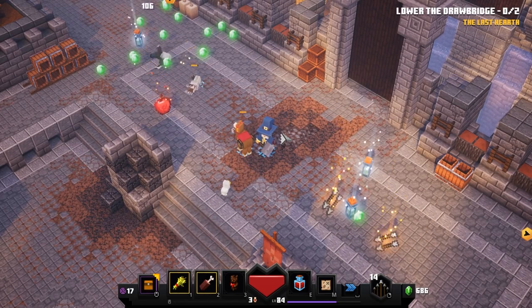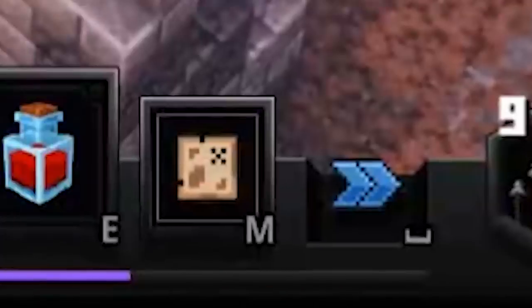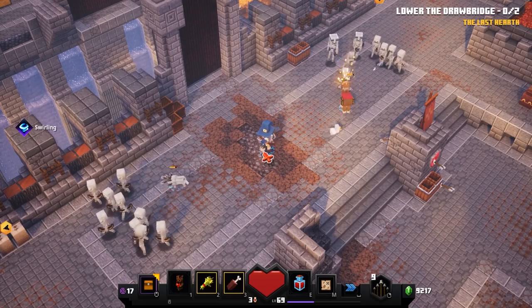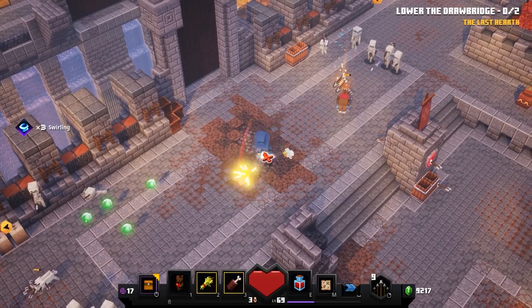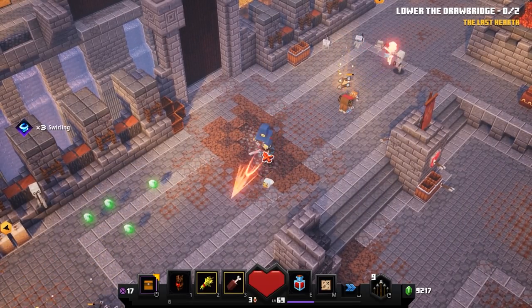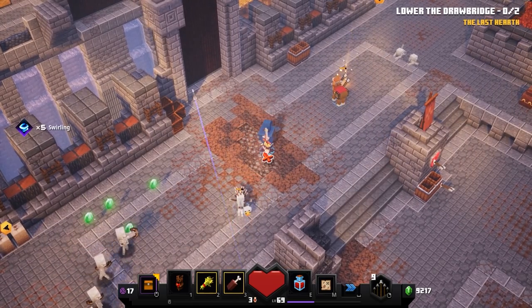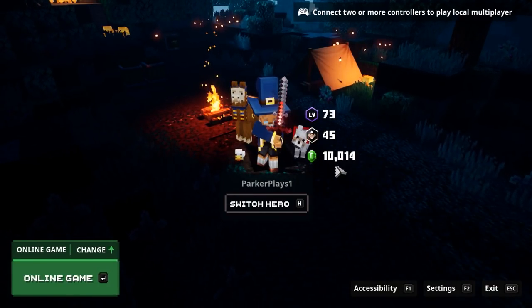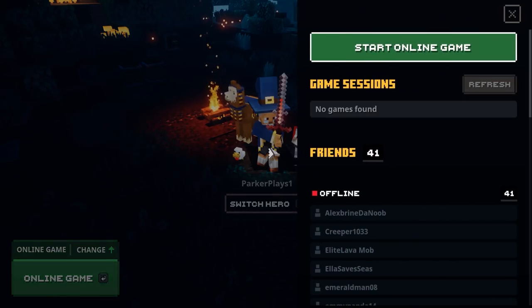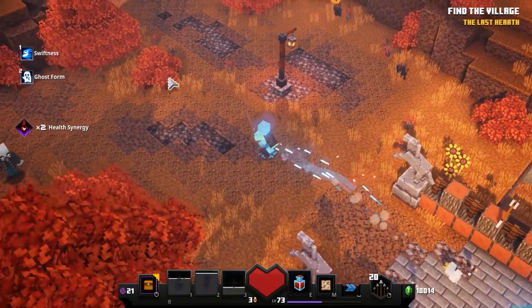Let's get into the XP and emerald rates per hour. I started the experiment at level 69 with 9,700 emeralds. My biggest question was whether it would stay on all night or kick me out after being AFK for too long. I went to sleep and woke up the next morning — it did kick me out at some point, but I ended up at level 73 with about 10,000 emeralds. We got four levels from it, so it's not worth giving up.